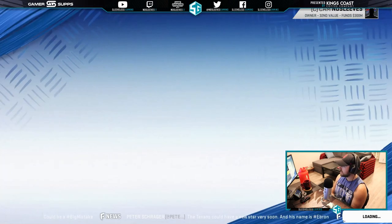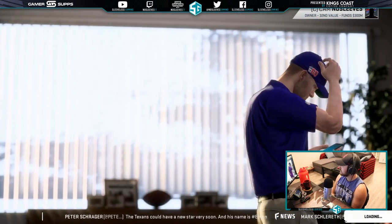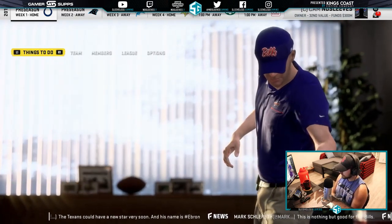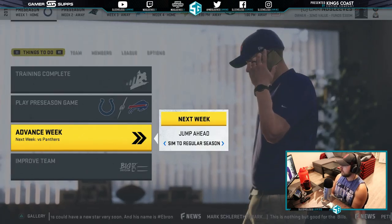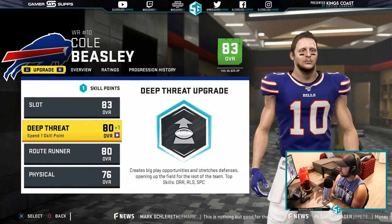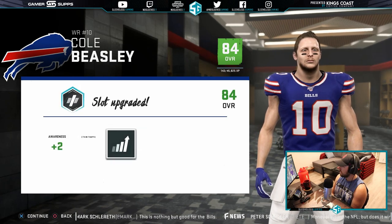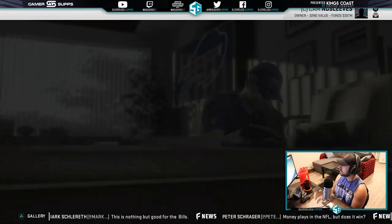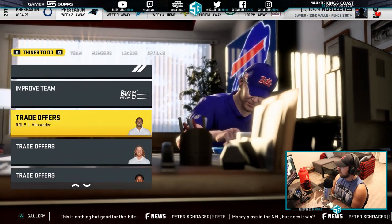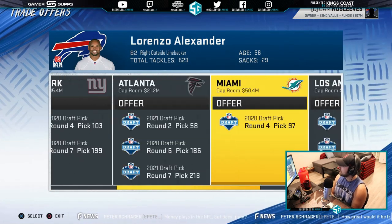First things first, the Bills need a new stadium. I'm from here and it definitely needs to be rebuilt, so we're going to restart the building process. Let's advance the week and see if we can get some upgrades. We do get a few — Cole Beasley has an upgrade offer, so let's make him go up one more to add to his trade value. We also got an injury to Ladrian Waddle, but we're not concerned with that. For Lorenzo Alexander, the offer is a second rounder next year plus a sixth and seventh this year.